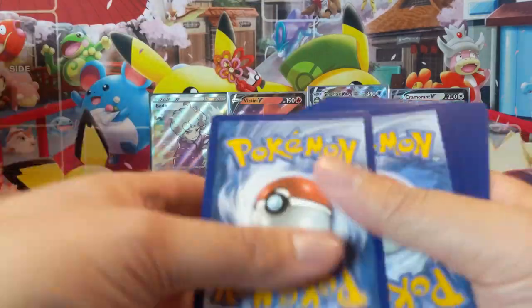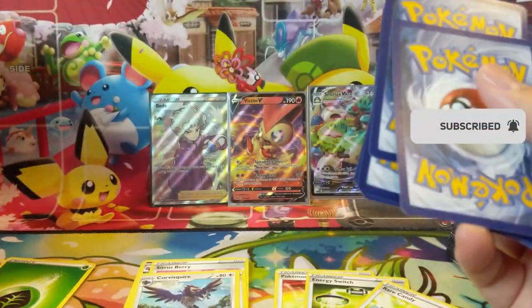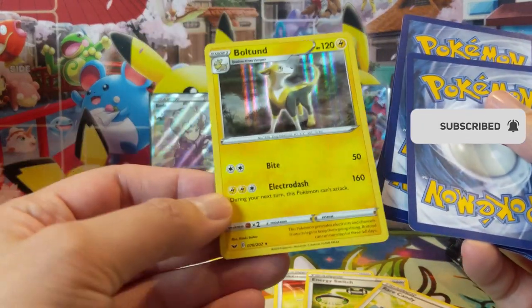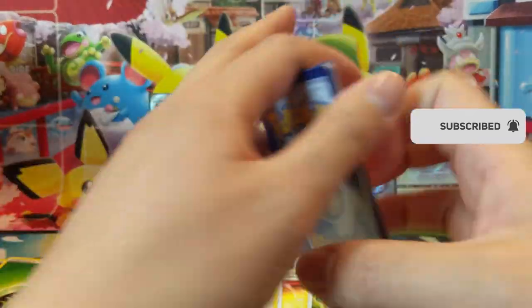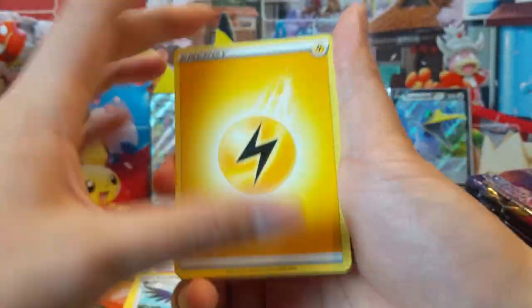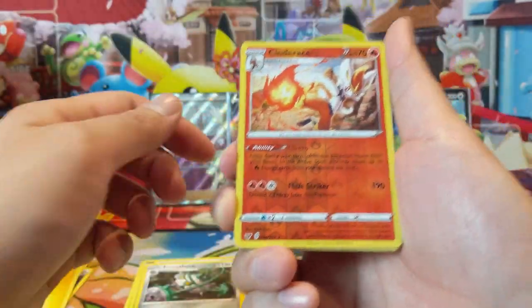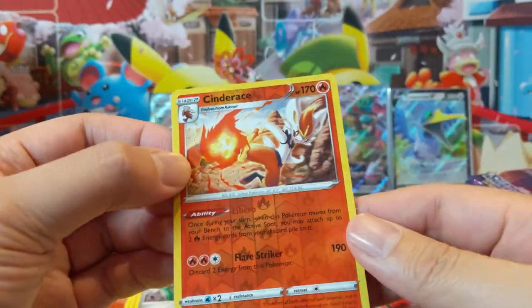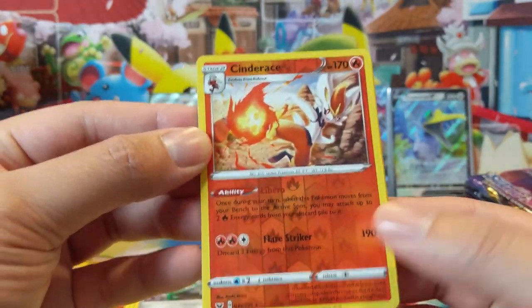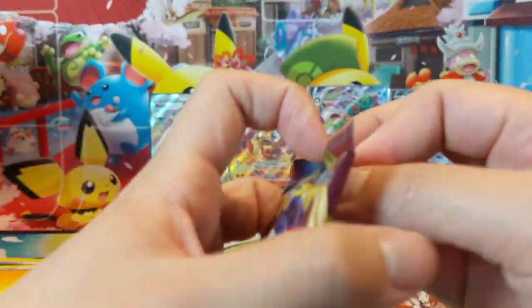Alright, only one hit so far — still looking for that secret rare. This pack has a Bolt and I haven't seen this card used much. Oh wait, there's a different one — I think it does 180 if it's a GX or something. Inteleon! Libero Inteleon — this card has some potential. I couldn't really think of a cool way to use it, but I do know some people trying to make an Inteleon deck, so we'll put that one off to the side.